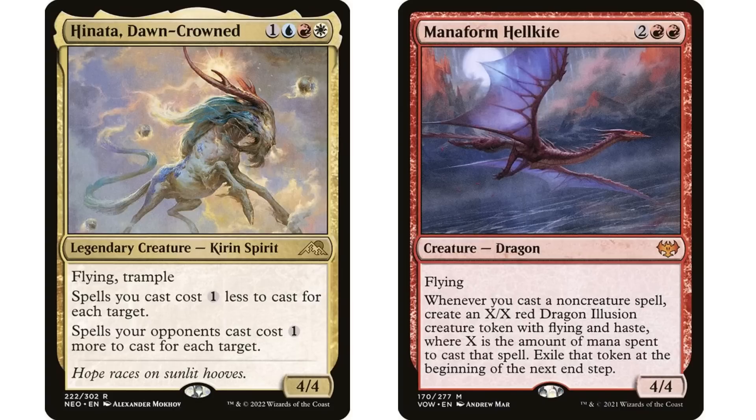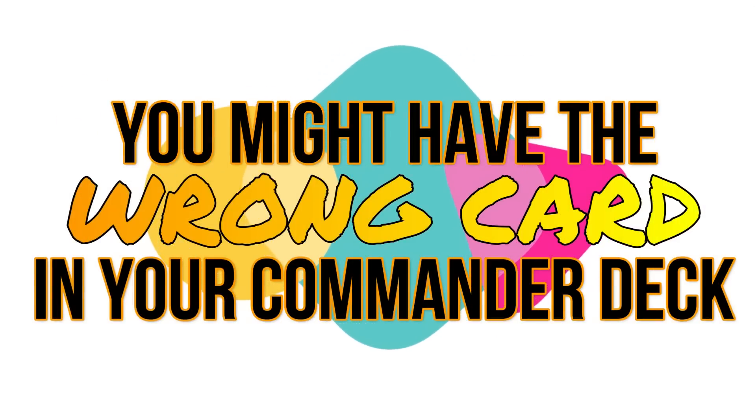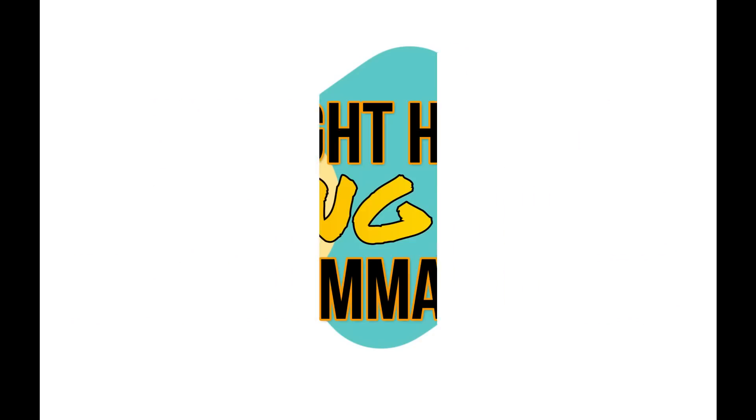This isn't necessarily a 'wrong card' situation, but it's a non-bo — it isn't giving you the effect most people want, which is casting a big spell and getting a big dragon. You're just going to get little ones pretty much all the time. So it might not be a great fit in your Hinata deck. That's it — card interactions that don't work the way you might think with certain commanders, or don't work at all. Some are absolute duds; others just don't work as well as people think. Leave your suggestions in the comments below for future videos, and thanks for tuning in.